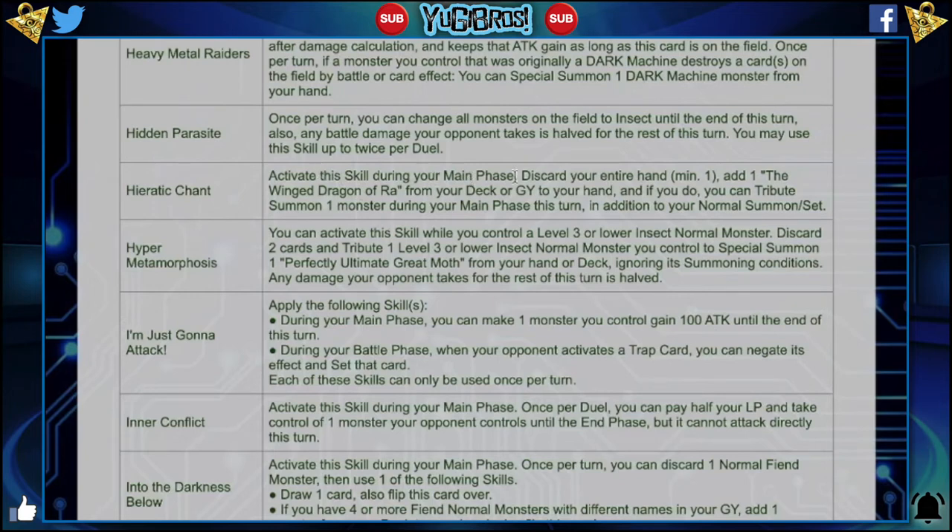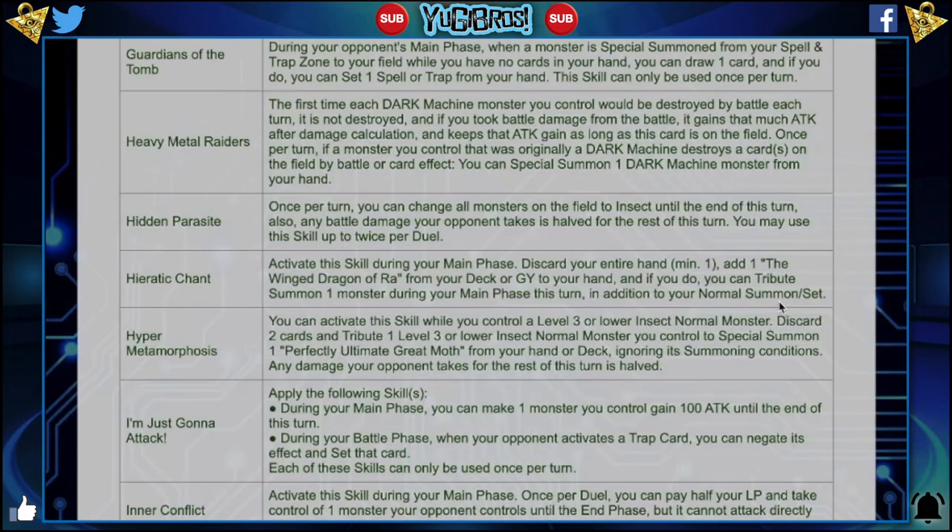Eradic Chant: activate the skill during your main phase. Discard your entire hand, minimum 1. Add 1 The Winged Dragon of Ra from your deck or graveyard to your hand. And if you do, you can tribute summon 1 monster during your main phase this turn, in addition to your normal summon or set. That's probably fine.